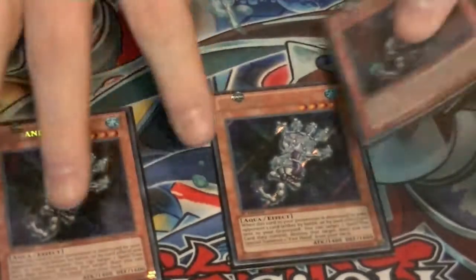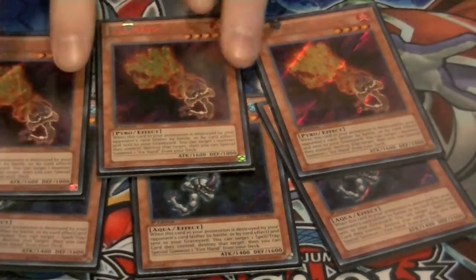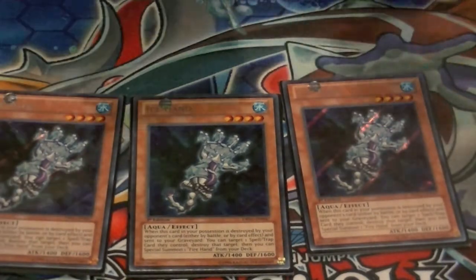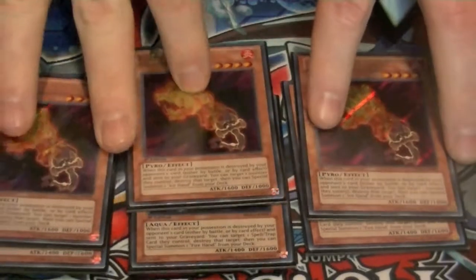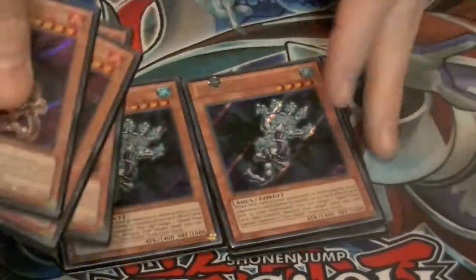And of course everybody's favorite — three Ice Hands and three Fire Hands. When Ice Hand is sent to the graveyard, destroy a spell or trap, then special summon Fire Hand. When Fire Hand is sent to the graveyard, destroy one face-up monster, then special summon Ice Hand. So that does it for the monsters of the deck.